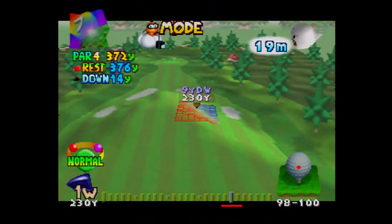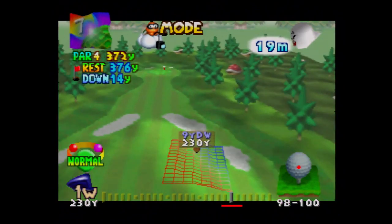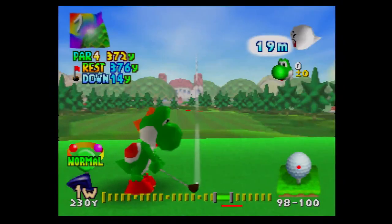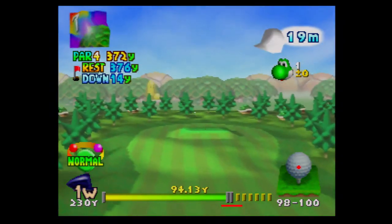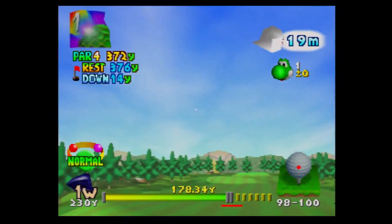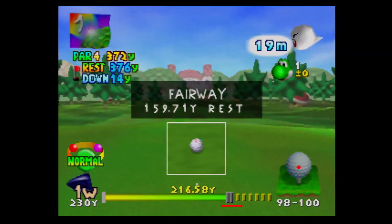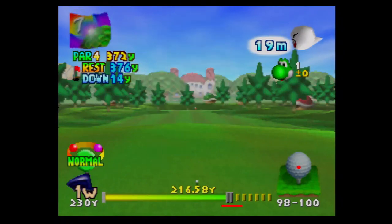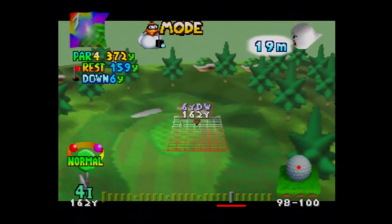The Koopa Cup is what I consider the last of the standard courses in this game. It's a little bit harder than Toad Highlands, but I consider it the overall last of the standard courses. Yoshi is a great candidate for one of the best characters — he has a straight shot and great distance, which can help in the earlier courses and also help racking up the remaining birdie badges, since we didn't get any of those.